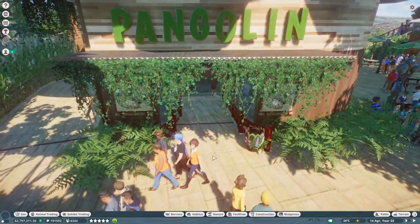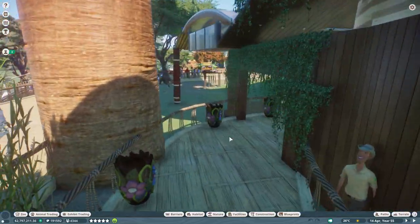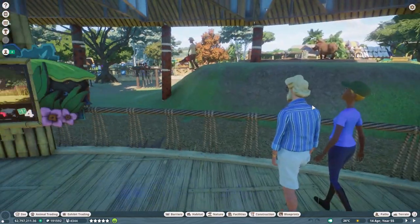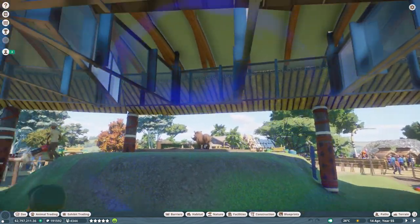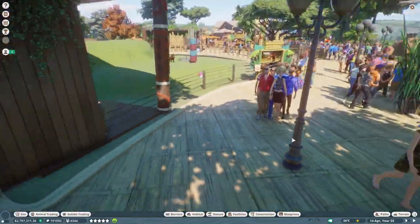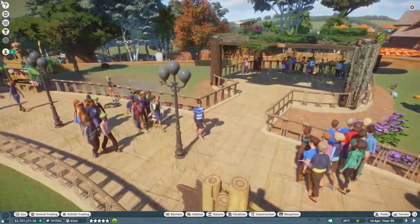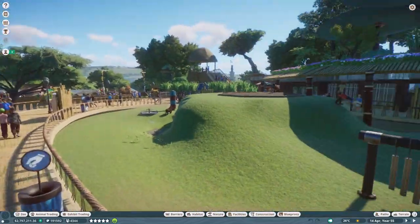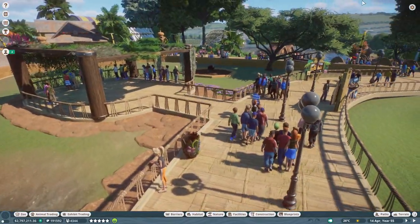Up here in this cave area we have the pangolin habitat with nice little scenery — it was going to be a cafe but I ran out of space. Then I made this little shelter out here for guests to walk through, with the eastern brown snake in there. Guests can sit here and watch the warthogs. It's just a place for guests to get out of the rain — like a lot of UK zoos with our weather, there's a large emphasis on indoor areas.